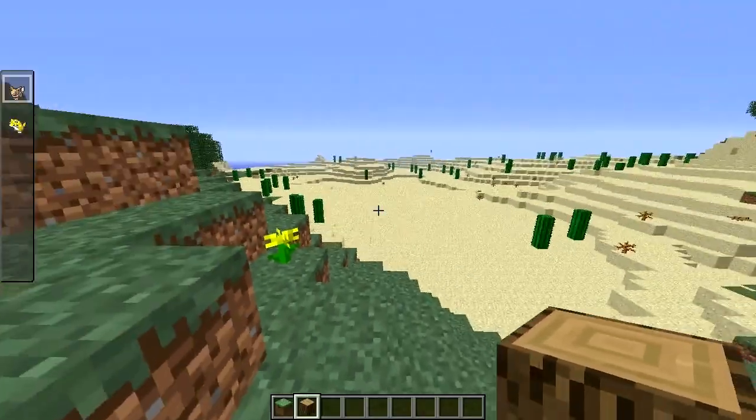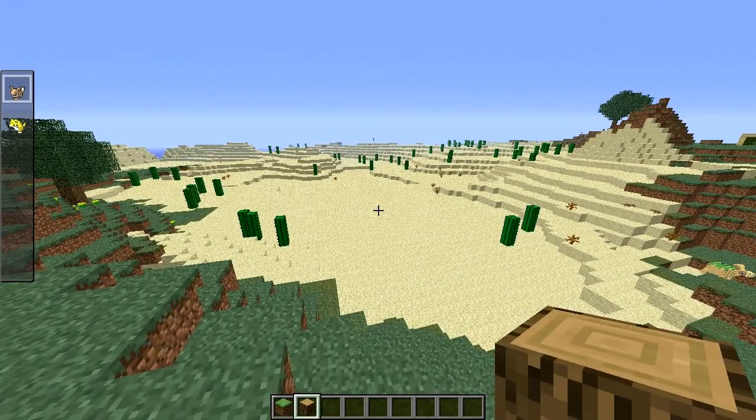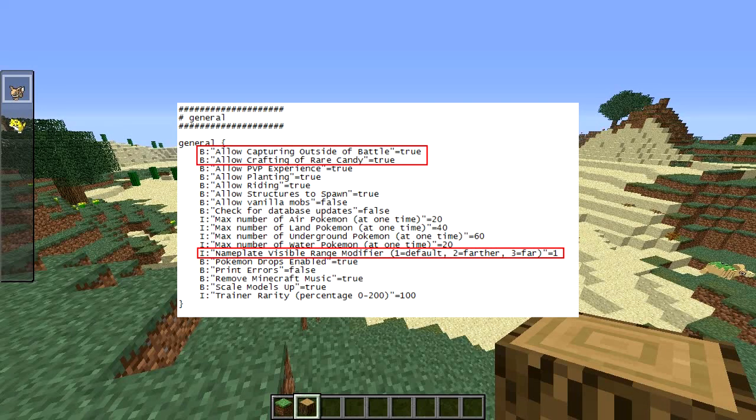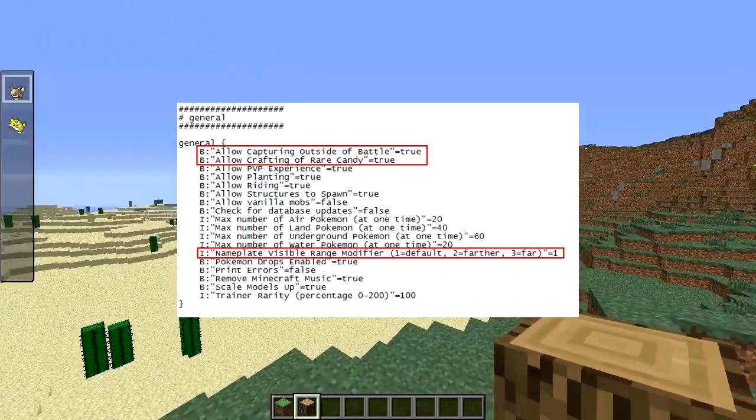We're back with the very last of the new features for this update: config file options. If you go into your Minecraft folder, there's a folder called config, and inside there's a pixelmon.cfg file you can open in any text editor. Go down to the general options to find all the new options. The first new option is the ability to turn off rare candy crafting on your server — it completely disables the recipe so no one can spam their team to level 100. Its default is on, so it won't change anything if you don't care about that.